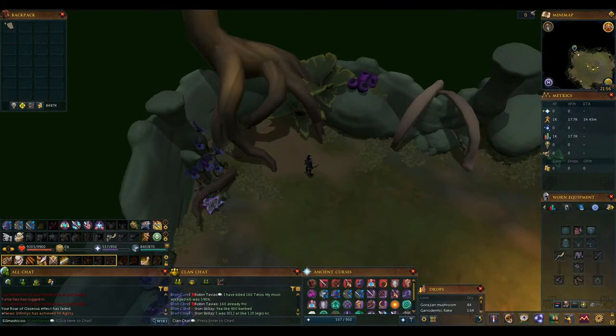Let's touch quickly on the recommendations. Whilst this is in no way required, having the abilities Surge and Bladed Dive are a nice quality of life. In terms of items to bring, you don't need any, but I'd recommend the following if you have them.